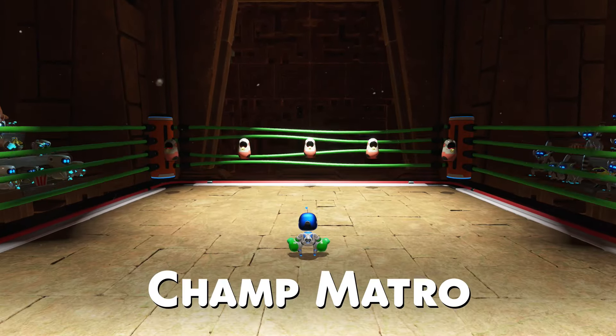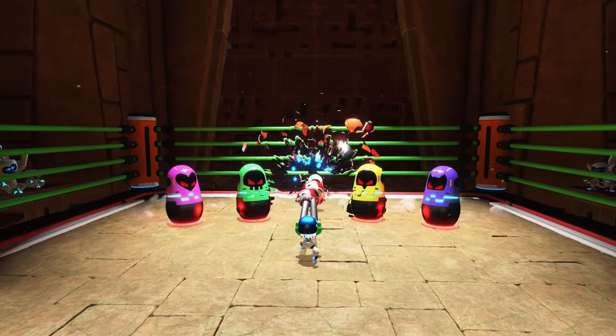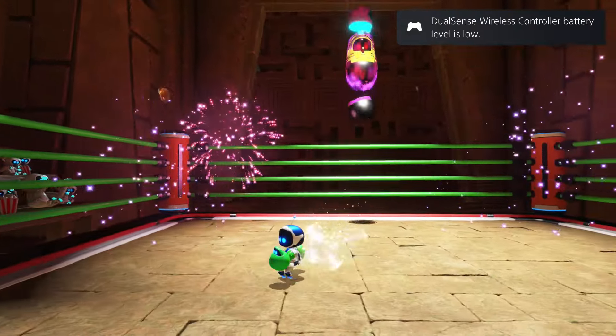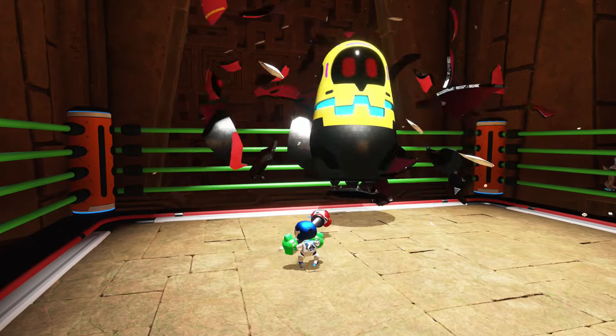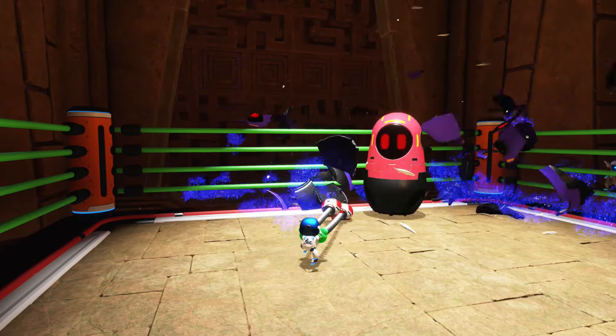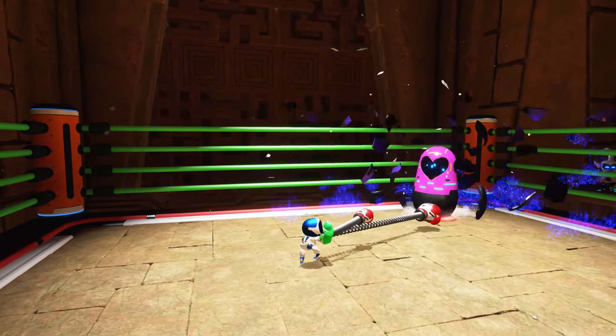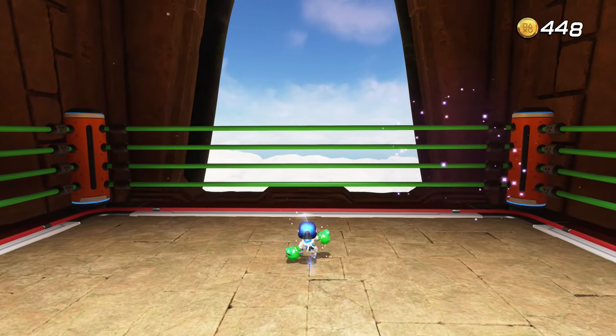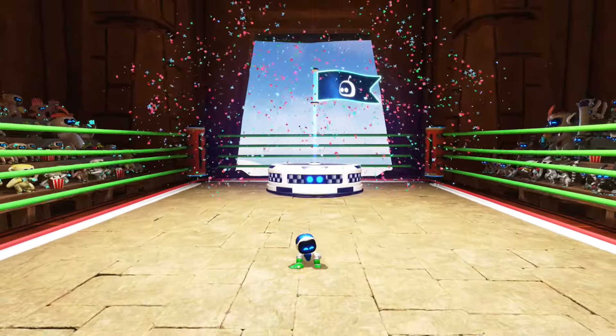Ooh wait — Champ Montro! Okay, we gotta fight. Punch, punch, punch! Oh no, DualSense is low! So just double punch, double punch, double punch! You don't even have to do anything — if you just keep double punching fast enough, he just keeps getting knocked back every single time. And eventually we take him down, and the level is done!